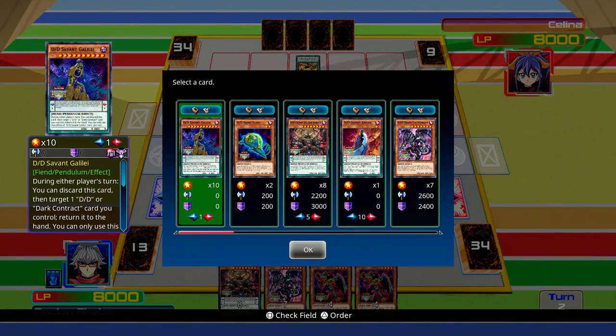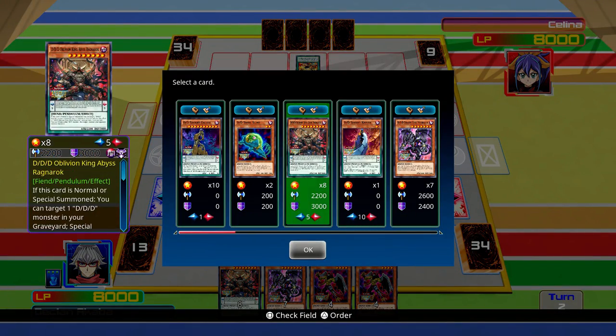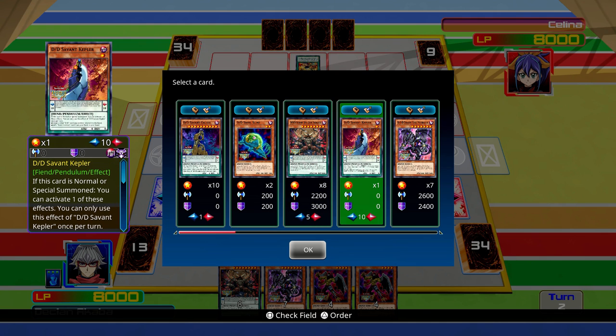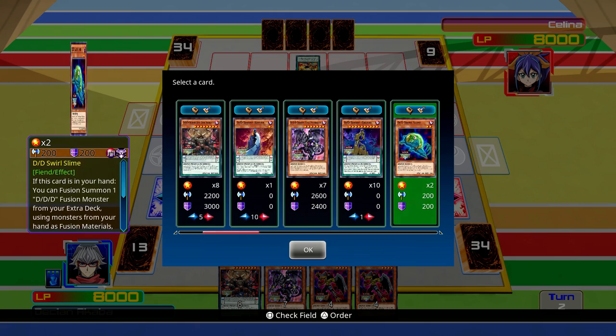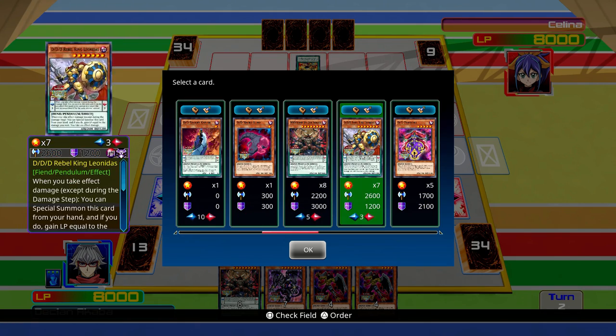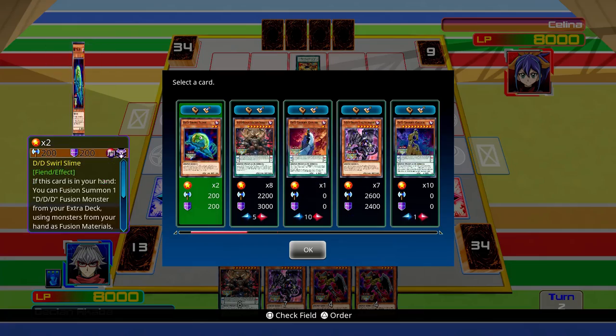Let's activate Dark Contract and grab - he's a 5. I kind of want Savant Galileo because that's going to give us the best scale possible for what we have in our hand right now.